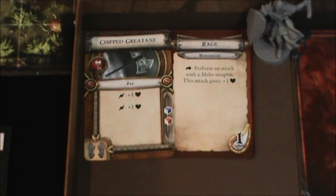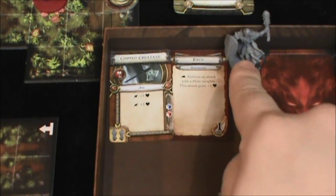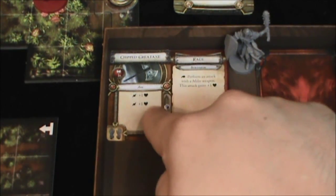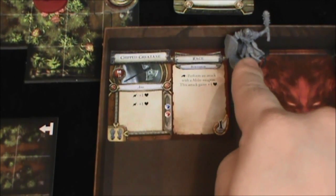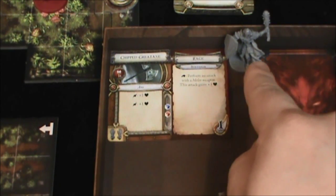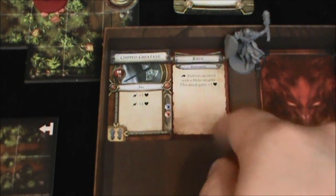I'm going to zoom back a little more and let you see the roll. By the way, this is our healer here. My son came into the room and saw the healer here and became very upset. So Seth, he really wants you back in the game. He says it's not right that you're not on the board.